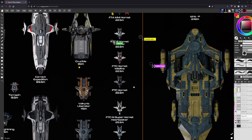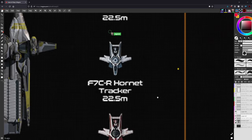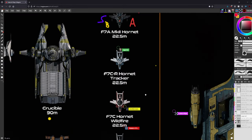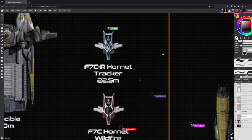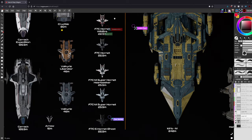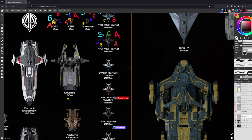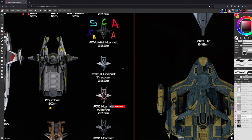The hosts speculate about future Mark 2 variants of the Tracker, Ghost, and Super Hornet. They note all three were renamed to 'Mark 1' in the CCU system, strongly suggesting Mark 2 versions are coming. Invictus is floated as a likely reveal window, since CIG mentioned three different variants in monthly reports. The Super Hornet Mark 2 is the one most hosts would jump on immediately.